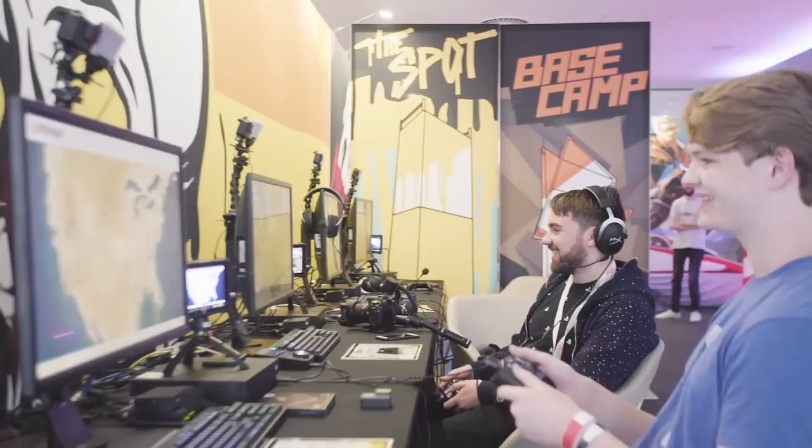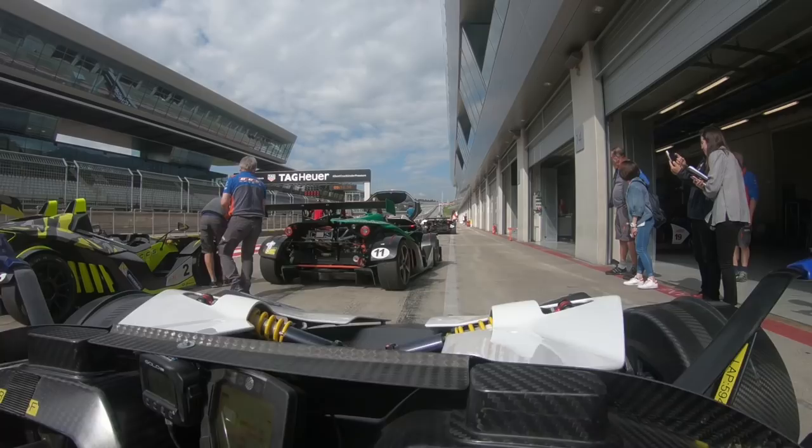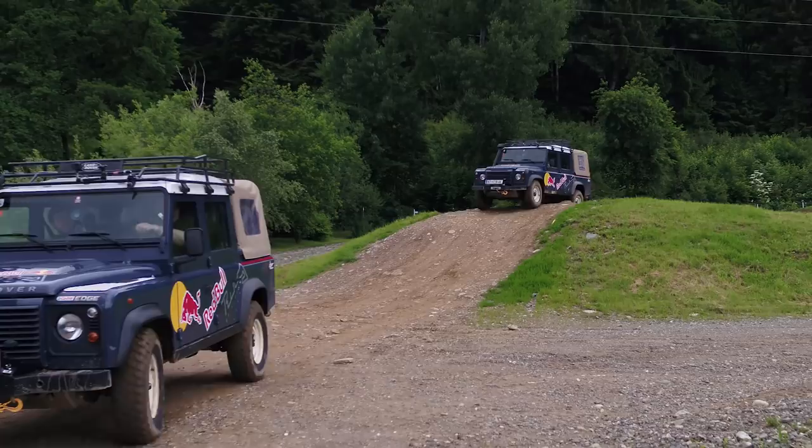Last month, Ubisoft invited me to the Red Bull Ring in Austria to drive four incredibly different vehicles: the KTM Crossbow, an ultra-lightweight track car driven by a professional driver, an off-road buggy, a Land Rover Defender and a Porsche Cayman S — driven by a complete idiot. All this to get a better idea of how these vastly different vehicles perform in real life, and to discuss with the programmers of Ubisoft's new game, The Crew 2, about their process for programming how their vehicles behave in-game.